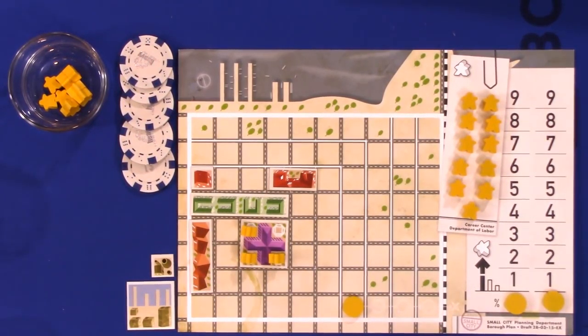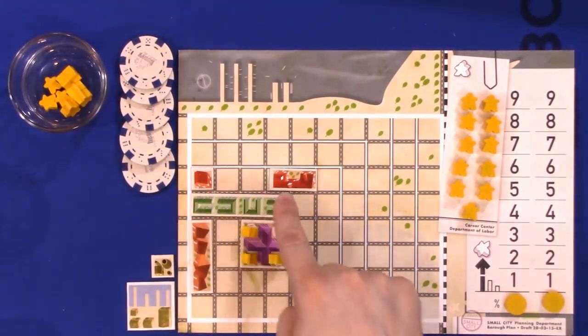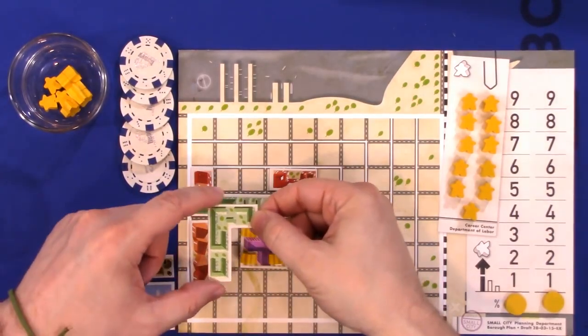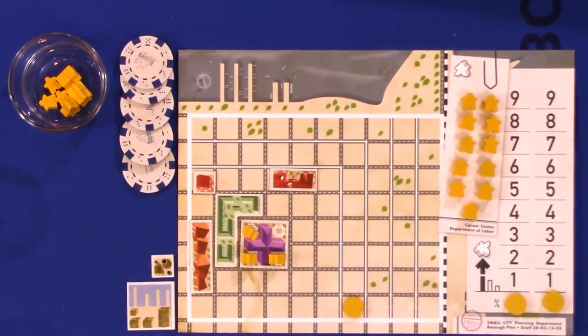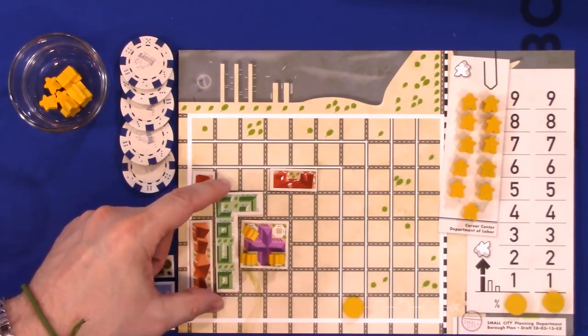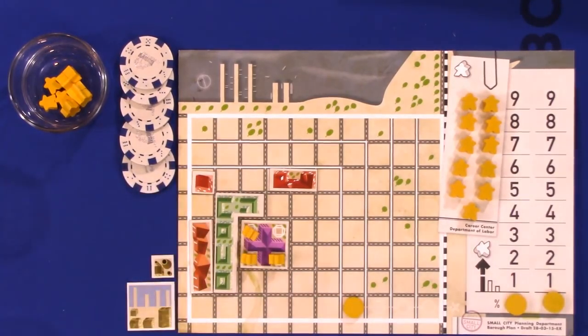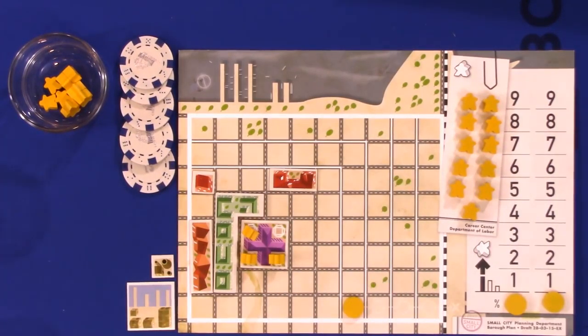The important thing about upgrades is that you maintain the integrity of what was already built — the initial tiles stay on the same spots and you continue building outward. If Edward chose to upgrade in an L-shape, you have to maintain that L-shape. If later you upgrade to a five-space L-shaped residential zone, you have to keep the four already placed and continue that way. You can't morph an L-shape into a rectangle or vice versa.